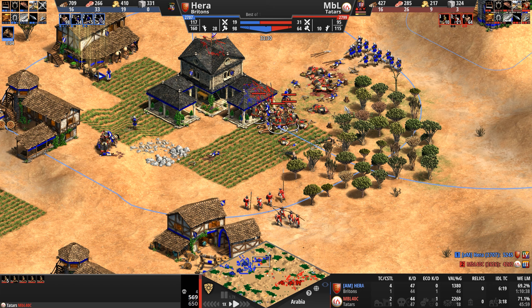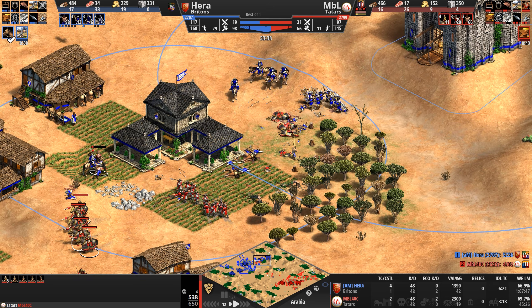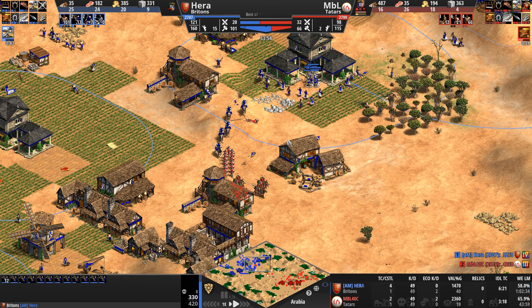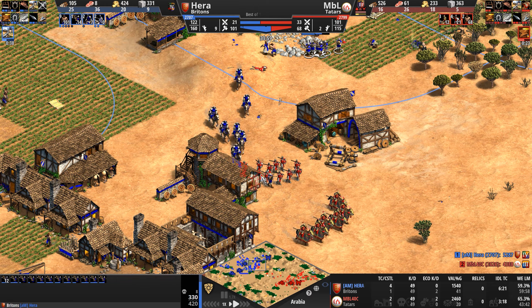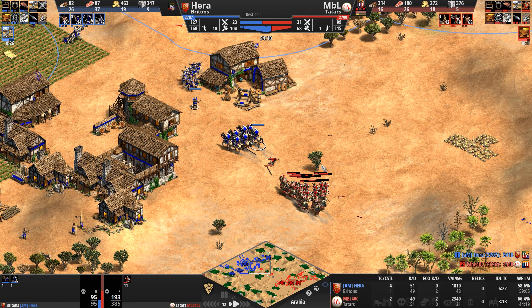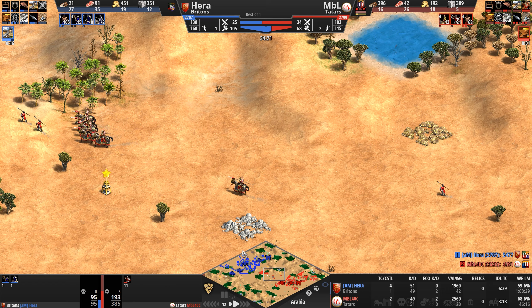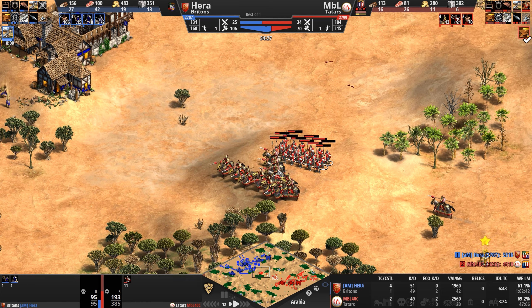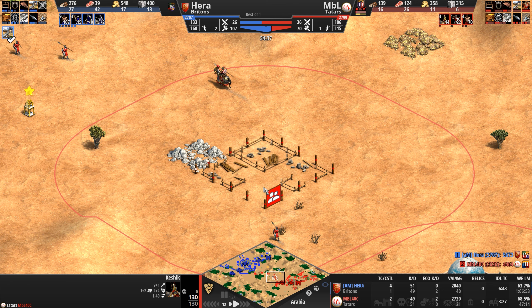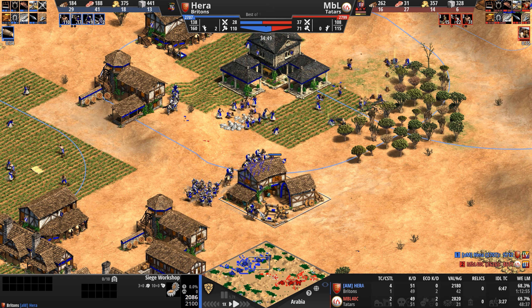MBL somehow susses out that he needs to attack. I think Hera made a little mistake attacking those Keshiks before he hit imperial. MBL has two realistic choices: rush up to imperial himself, or double down on castle age. And that is what our Tatar is doing — doubling down. Not a terrible strategy with Keshiks on the field. If you can get elite Keshiks even better, but these are manageable for a Tatar castle age army.